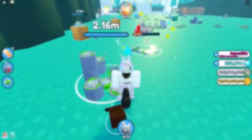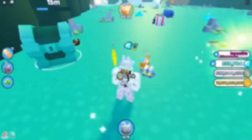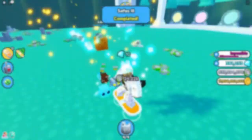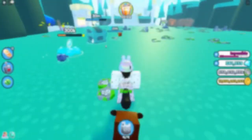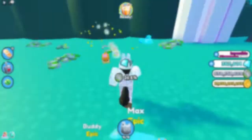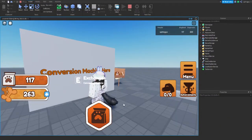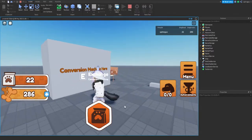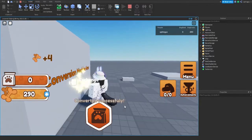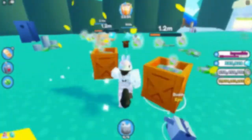We're very early on in development and we thought it'd be cool to document our progress. So far we have some simple mechanics down like clicking, converting one currency into the other, and some cool little dust particle effects when you walk around.